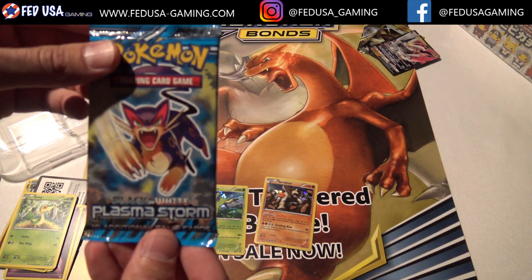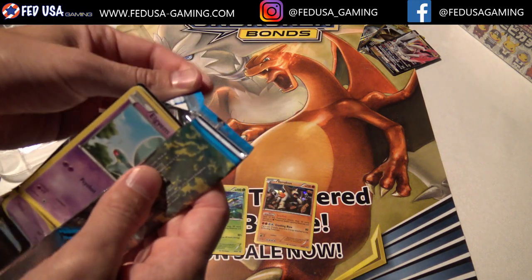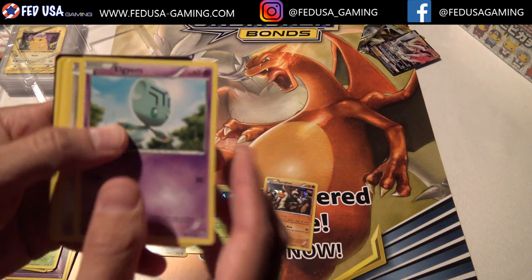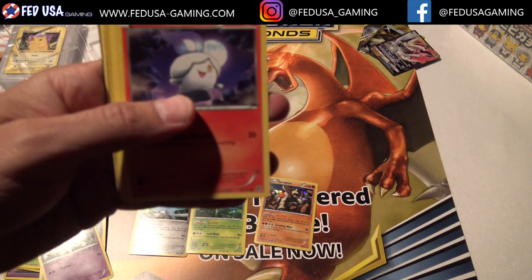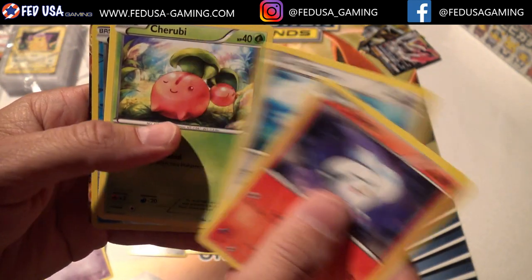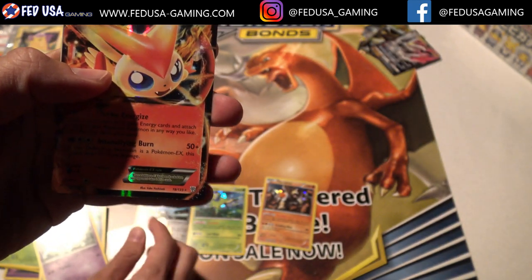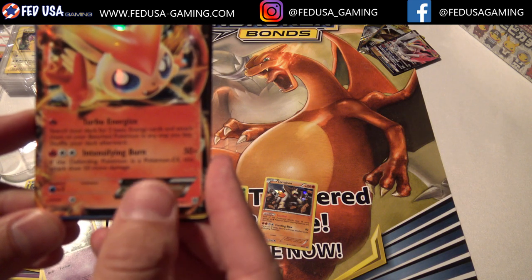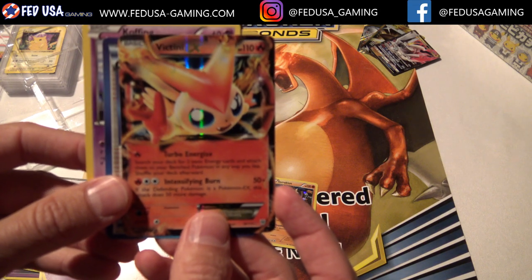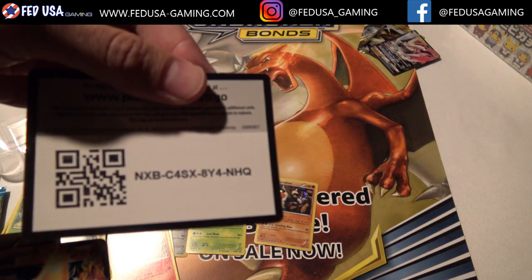Our last pack — we've got Plasma Storm. This set has some very, very rare cards in it, so I wanted to save this one for last. Let's see if we can get a nice pull on this one. LGM, Doduo — I see something back there, I think we're going to have something. Let me focus the camera. Litwick, Clefairy, Cherubi, Cubchoo — and we've got Victini EX! Nice pull. Victini EX, number 18 out of 135. Oh, and we've got something behind it too — Cold Res. So this is pretty cool, out of our Plasma Storm pack, Victini EX. It's always nice to pull an EX — that's a very nice card. And there's the code card.